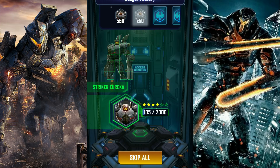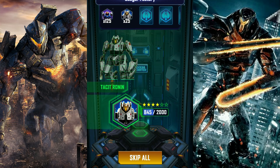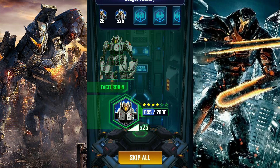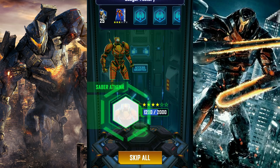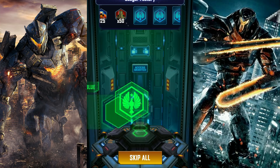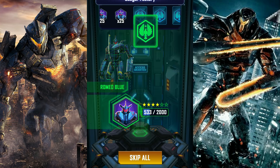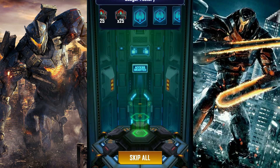Striker Eureka — let's keep track. A lot of Striker Eureka. Marauder Oblivion — one more, but that's a waste, he's so close to 4 stars. Tacit Ronin, 25 shards. What is with all these 25 shards? Tacit Ronin, Saber Athena. More Saber Athena please — never mind. Romeo Blue, more Romeo Blue, 25 shards. Coyote Tango — gonna get a bunch of his.